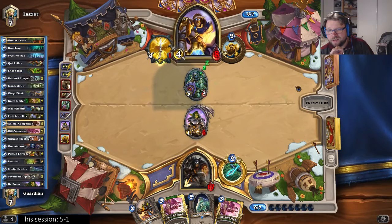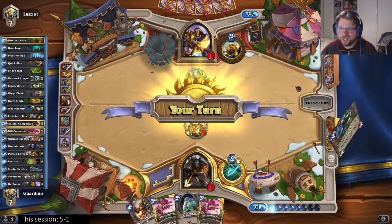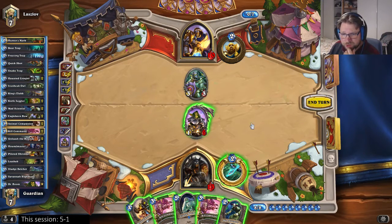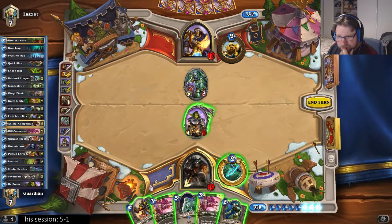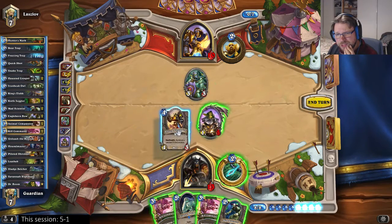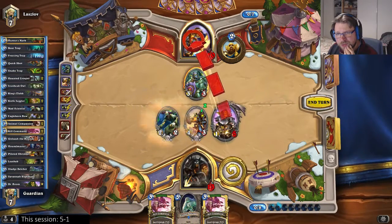Good, boom bots to face and I will have lethal. We'll be at 10 — I can do six, eight, nine... I can do nine. I'm one shot still. Next turn he will be at eight so he might be able to heal. I can do six with the kill commands, I can do eight. I need to use hero power this turn just in case he plays something like a Tyrion. I want to play the shredder and the scientist, then hero power and attack face.